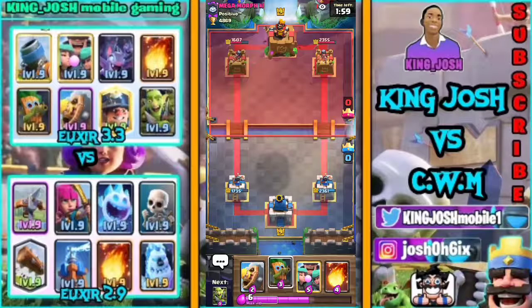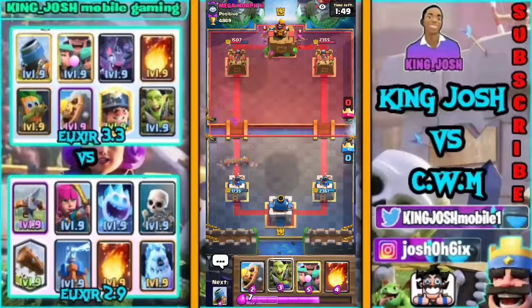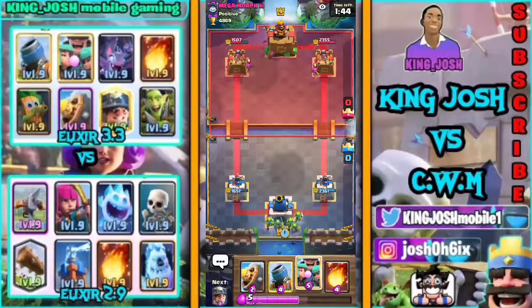He tried defending his Xbow there but it didn't work out fine. The Bats got some really decent value and it's honestly crazy — started so well that's GG for us. I'm gonna increase pressure with my Dark Goblin. One shot from the Dark Goblin there — not bad, not bad.